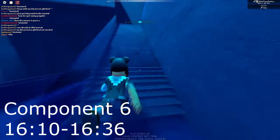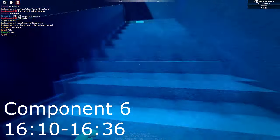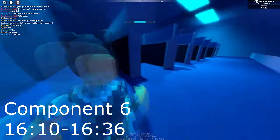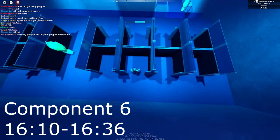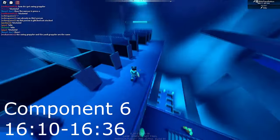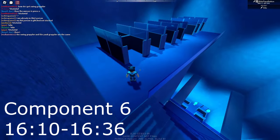Grapple component six is the easiest in my opinion because it's right here. Once you get from that light, come back up here and walk up these stairs. It should be in one of these cubicles — I'm pretty sure it's in this one, but I don't remember exactly. Just look around for a second, shouldn't be too difficult. That's component six.